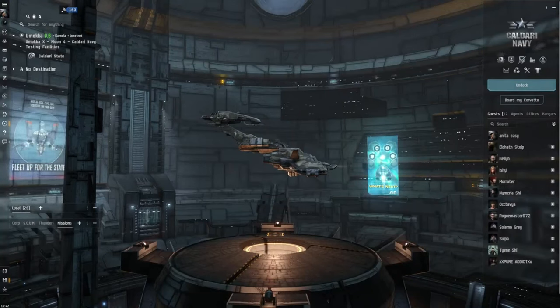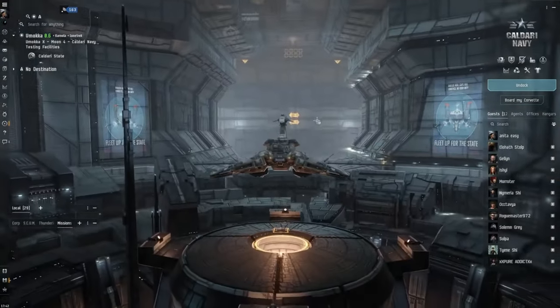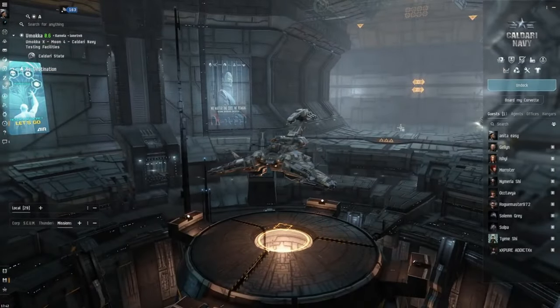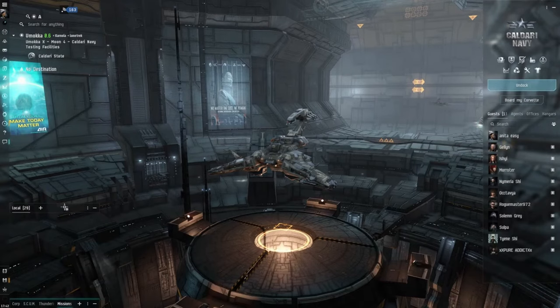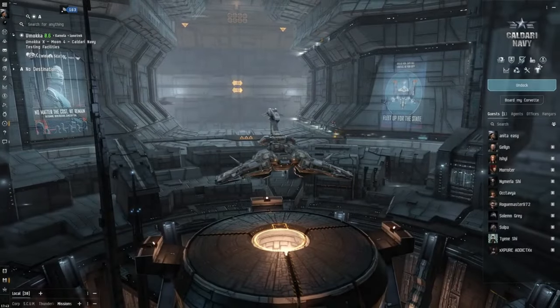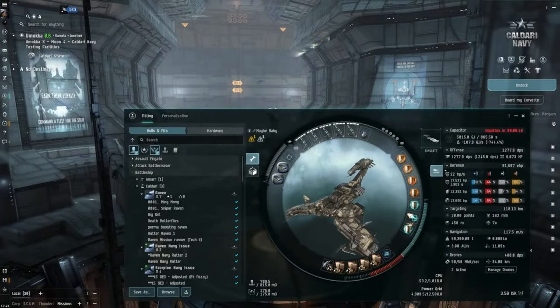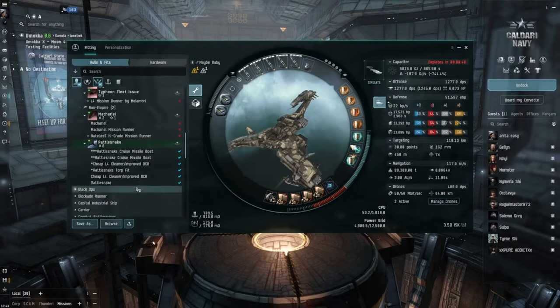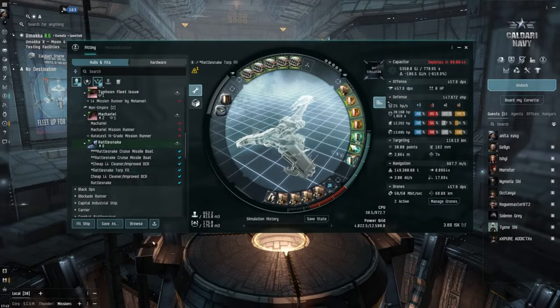Hey guys, welcome back. As you can see we are in the Rattlesnake — I've just literally fitted it out. We'll see how we go with it. It basically costs the same as the Scorpion Navy Issue, so yeah — it was three and a half billion. I've got it set up with crews and I've done a top set up as well.